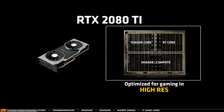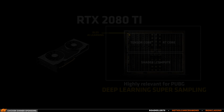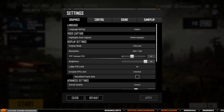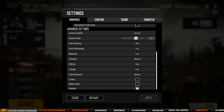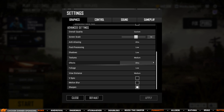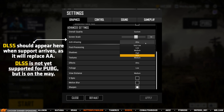The graphics cards also support Deep Learning Super Sampling (DLSS), which is a new rendering technology that improves image quality by using AI. I've always recommended anti-aliasing on Ultra in PUBG, which does require a lot of power. But with DLSS, you will be able to pick that instead of AA and get smooth edges without a big loss in performance. DLSS is not yet supported for PUBG, but is on the list of upcoming supported games.